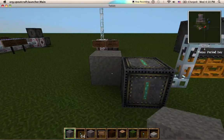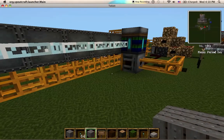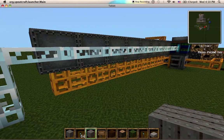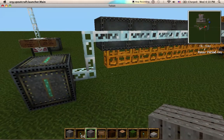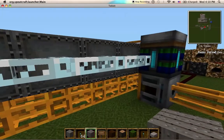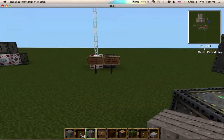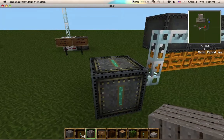You could possibly run a mass fabricator off enough of it. It takes one million EU to make one UU matter, which means a mass fabricator will take roughly 14 generators to keep it going at a decent speed.